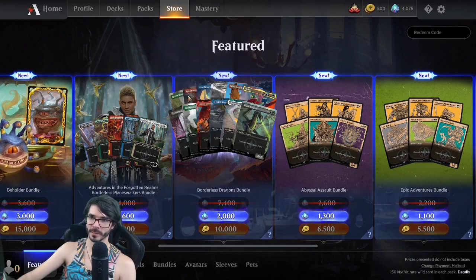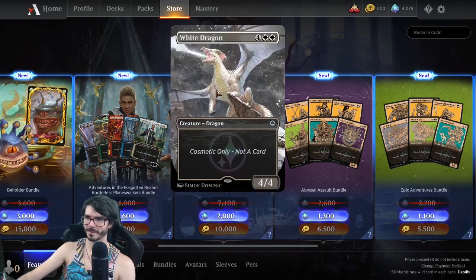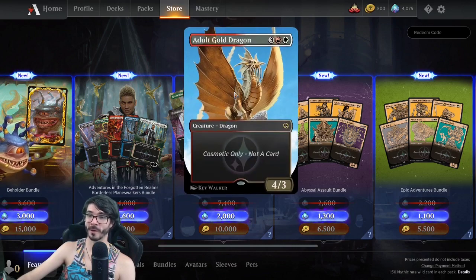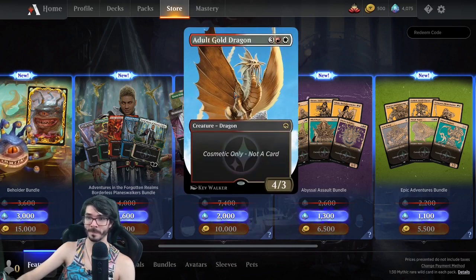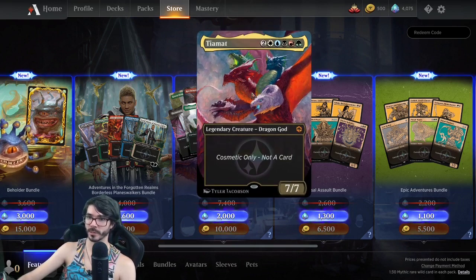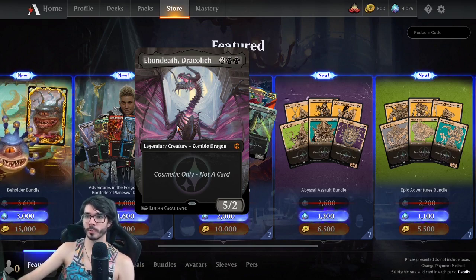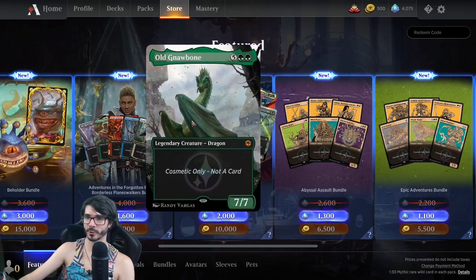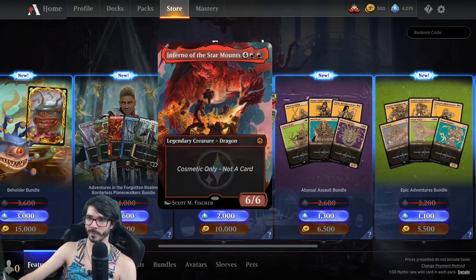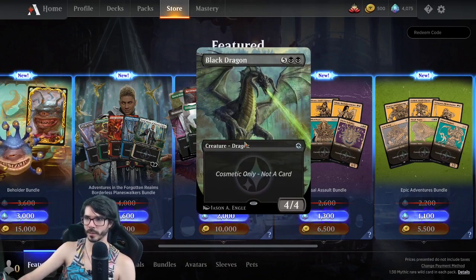What I am more excited about is we've got these dragons — whew, that one looks so good. These dragons all look pretty good. The Adult Gold Dragon looks incredible, such a majestic little dragon. The Tiamat is pretty good. And then the Legendary Dragons — these alternate arts are also used on sleeves when we check out the Mastery Path. I think these are all really, really good.